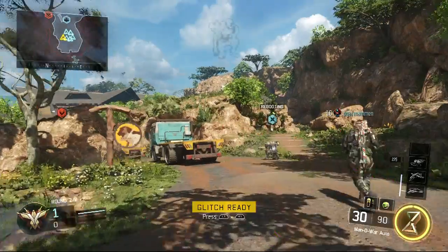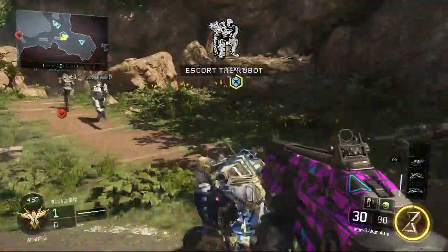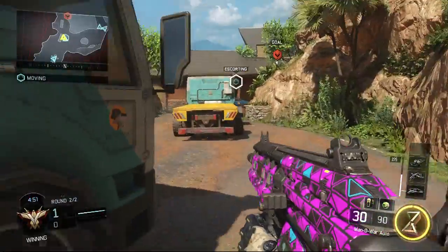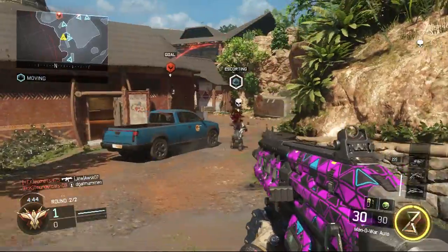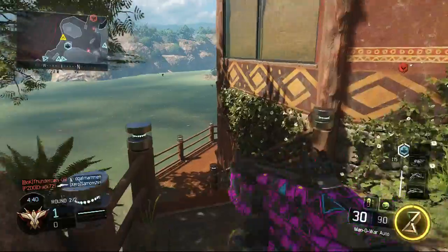Right now as the Specialist we're using Glitch. This used to be my favorite Specialist ability whenever I was playing on the Xbox One, but whenever I unlocked other abilities I kind of stopped using it.